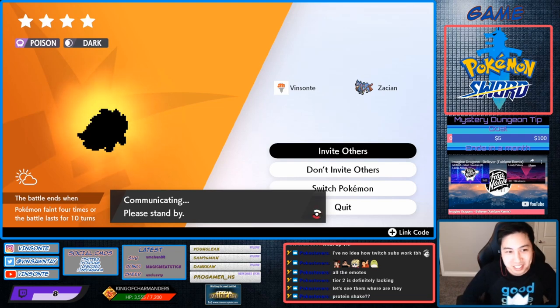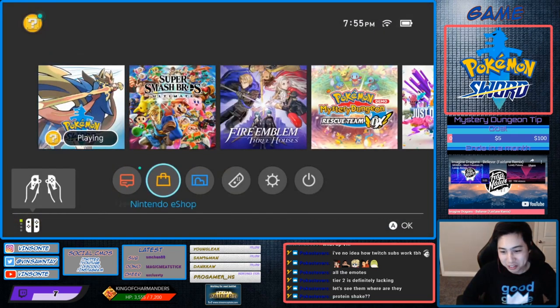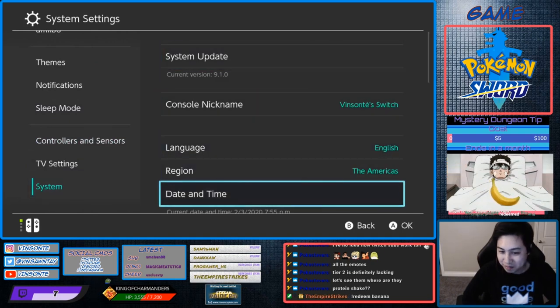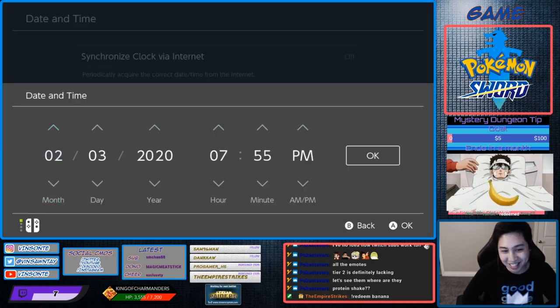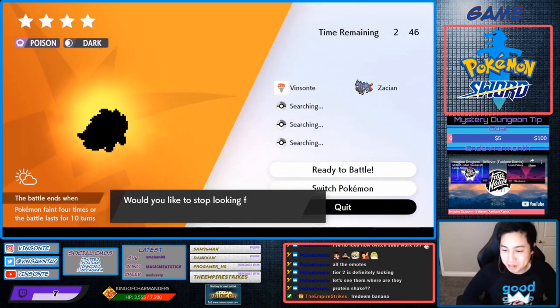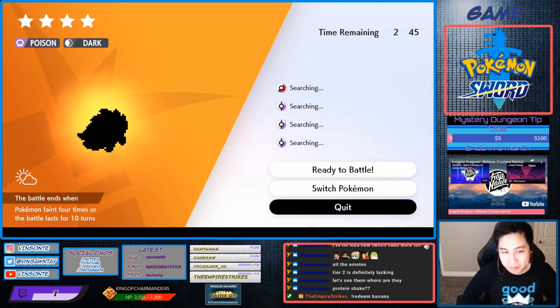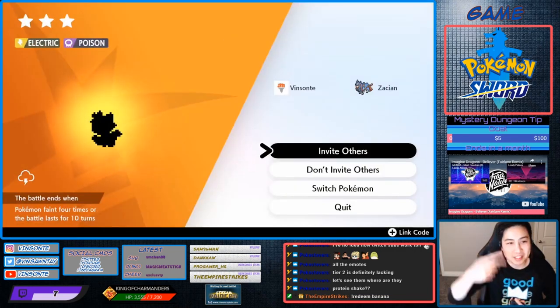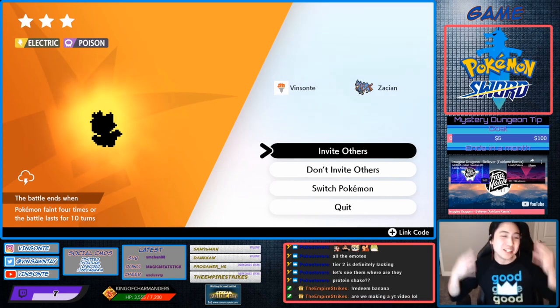We do invite others. We're going to time skip and cycle through this — go to System, increase the day by 1, press back, quit. And that should reset the den. You can farm Watts like this and keep farming Toxtricity — but that's not what we wanted. You need a Toxtricity with Hidden Ability.